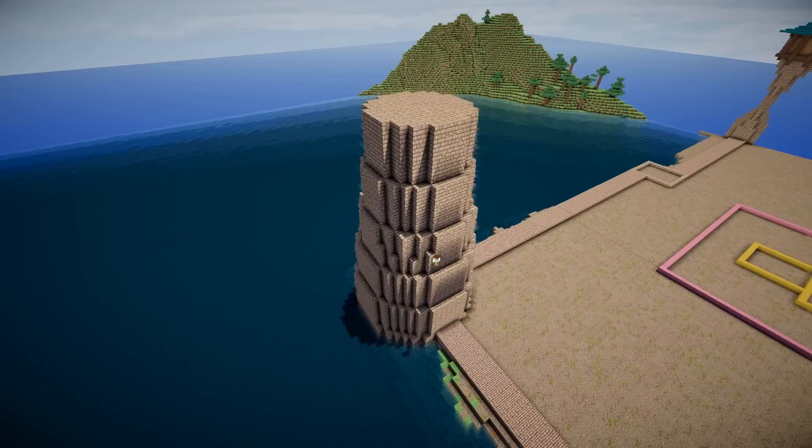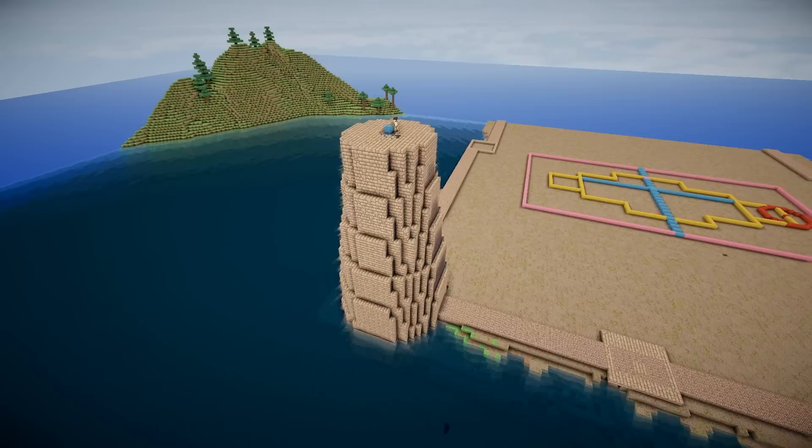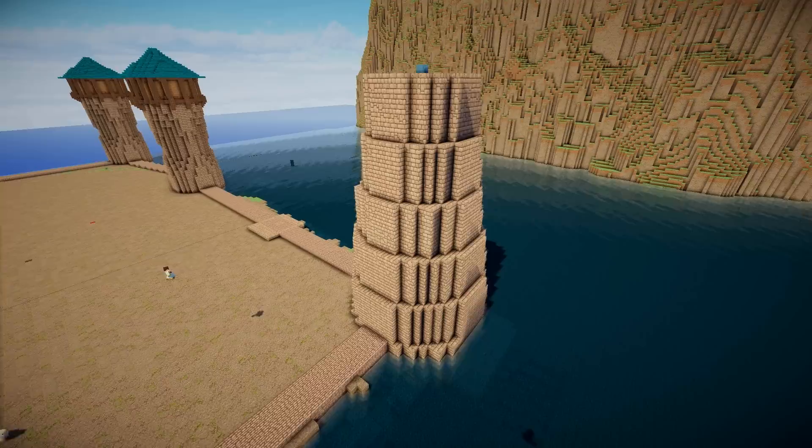The problem I had with the guard towers was that when I chiseled away at the corners I made them look a little like an hourglass - more pyramid-y than cylindrical. When I added some detail to the side of this tower and copied it around, I was left with the same problem. It looked more like a spike than a cylindrical tower, so I cut out that detail and left it circular.